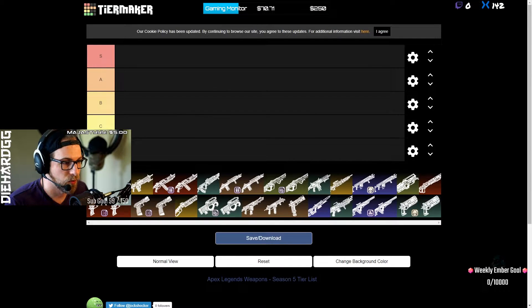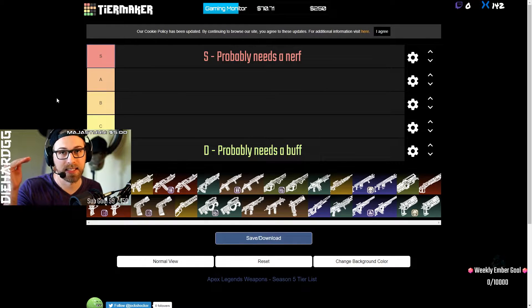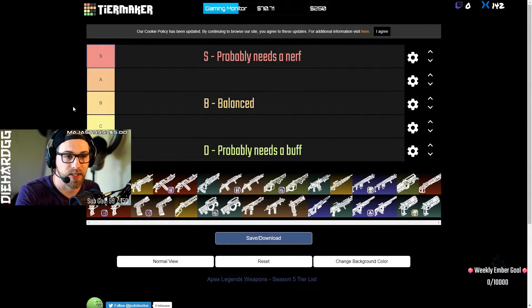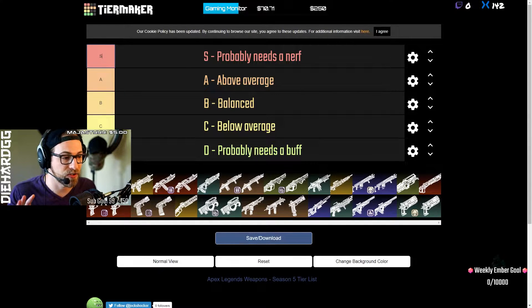Let's look at the weapons tier list. S tier means things that need a nerf, D tier means things that need a buff, and B tier is the point of balance. A tier is above the point of balance — things you want to be picking up. B tier will get you kills early game, and C tier is a weapon you're dropping for something better.